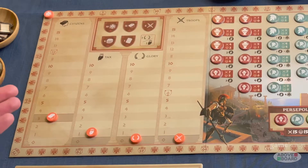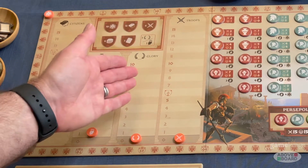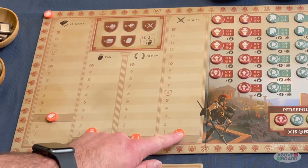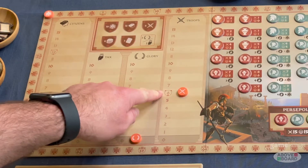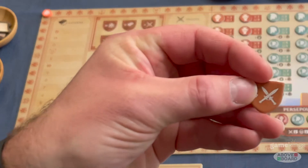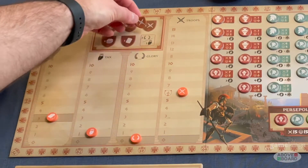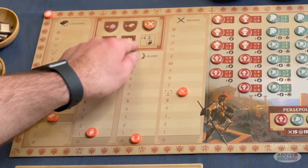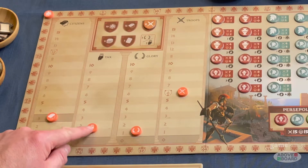The game is effectively about moving up tracks. You have the Citizens, Tax, Glory, and Troops tracks. Whenever one of your tokens makes it to a track that has a shield on it, that means you get to place your shield of your colour on the appropriate achievement. Once you reach the Troops symbol and do that, you get one glory and one tax.